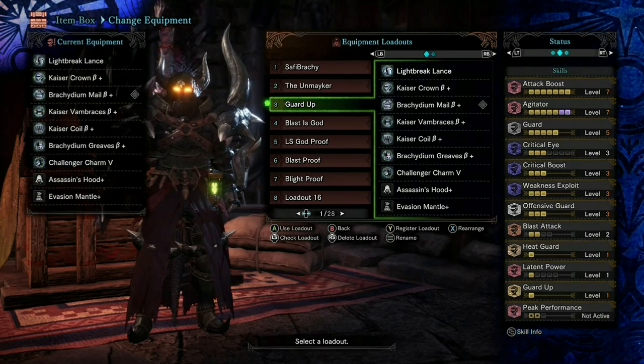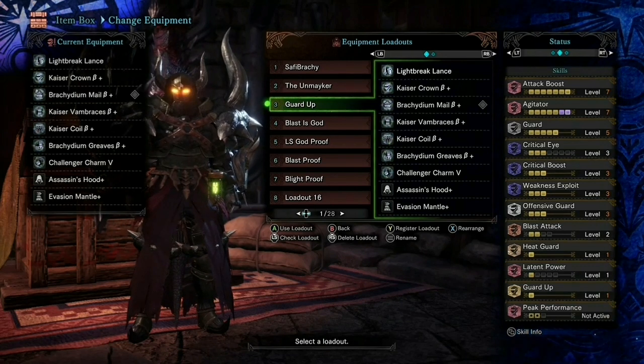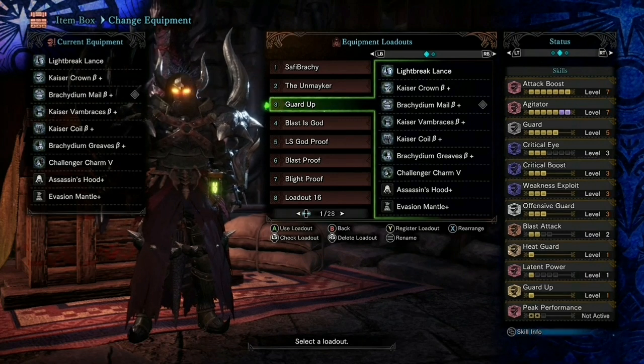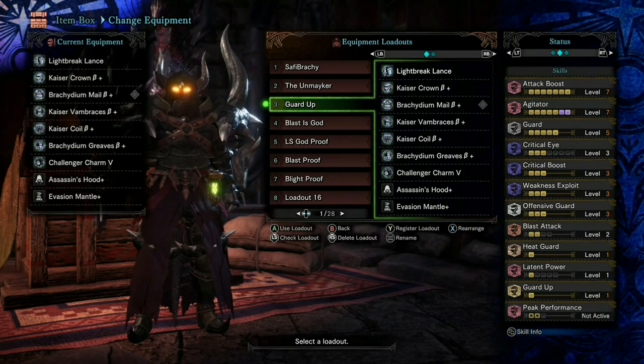I want to stress this: Guard Up is overrated to a degree. I find it incredibly useful on certain monsters like Balhazak - monsters that typically interrupt me from doing damage - and there are a few monsters you can't really block at all, like Zinogre's pin. But it does not need to be in every single lance build. Everyone always asks 'where's Guard Up?' - you don't need it all the time. I'll probably put out a list of monsters I use Guard Up for and those with unblockables.